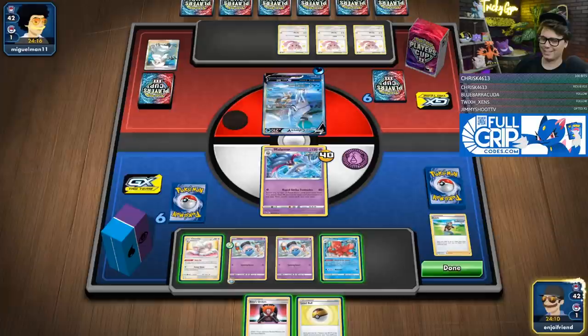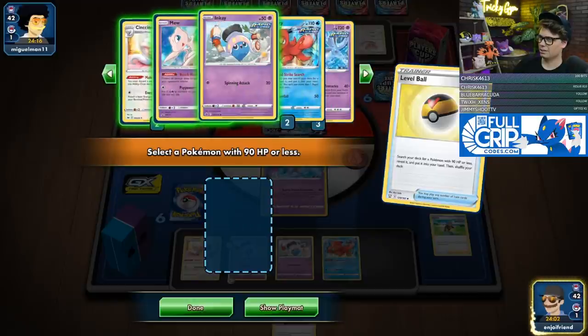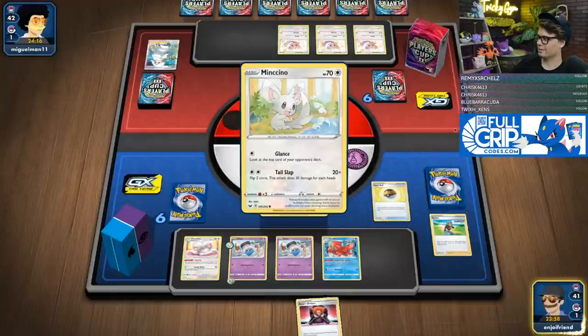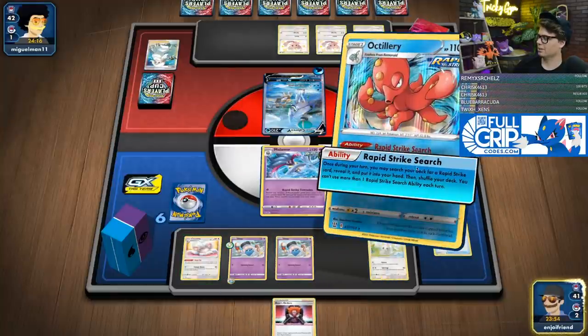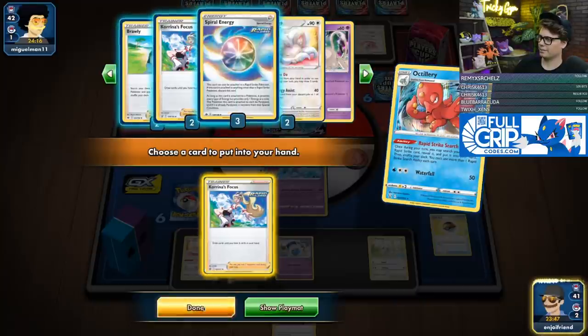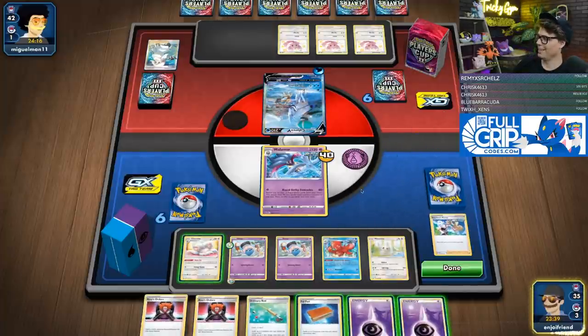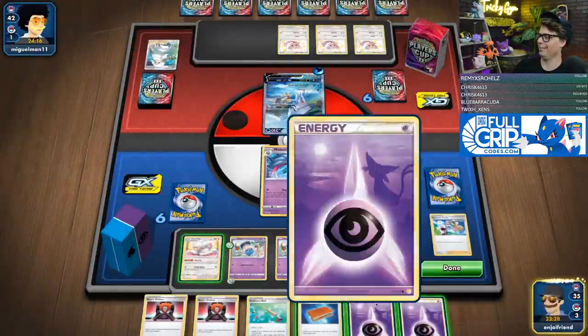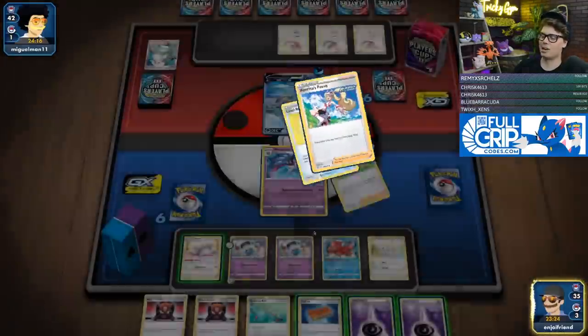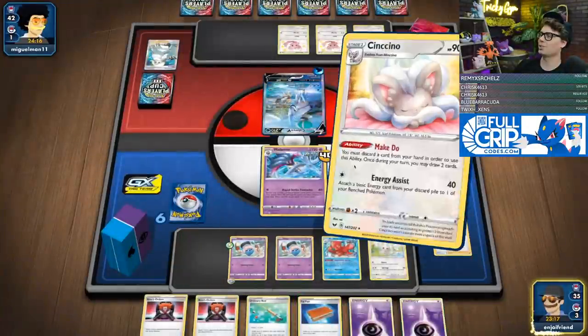That beautiful alt art — you guys want to knock out the Ice Rider? Oh yeah! This list is popping off now, chat. We're popping off big time. I think we just Rapid Strike Search for Korrina's Focus. We'll draw — we're not like popping off this turn, but that's okay. This is the setup stage — we've got a lot of suboptimal cards in hand. We'll make do away an energy — 80 damage is better than no damage.